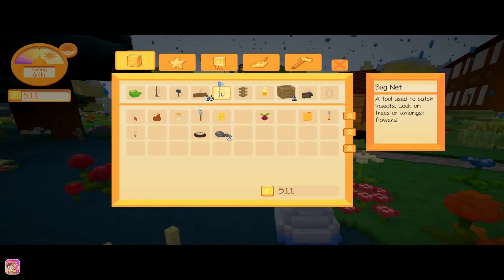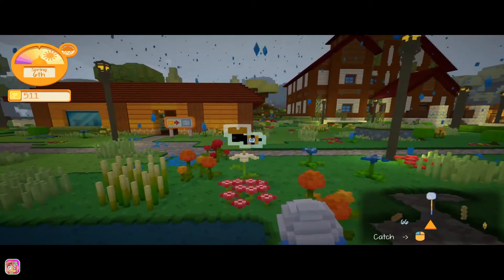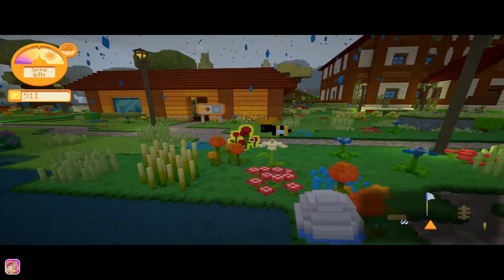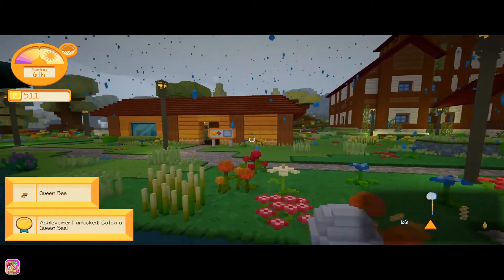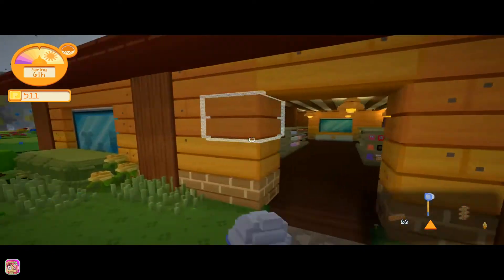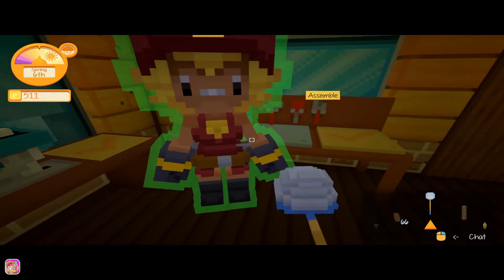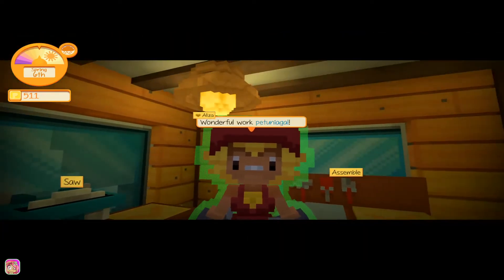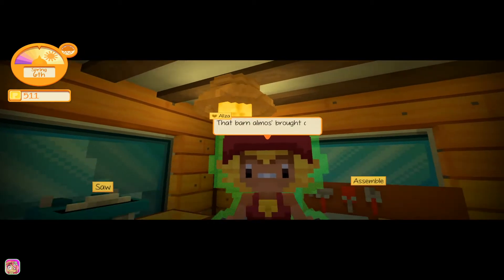There we go — let's get this. This is a queen bee which is super cool! We can actually get an apiary and have this bee collect the worker bees and then make honey for us — that'd be super cool.